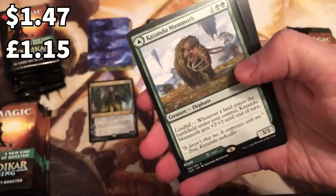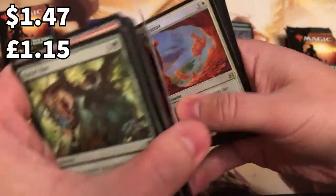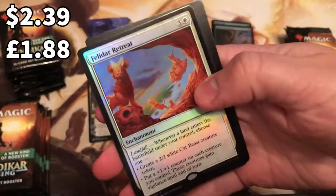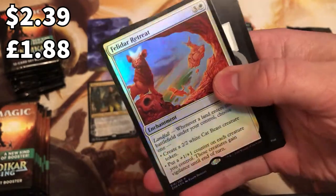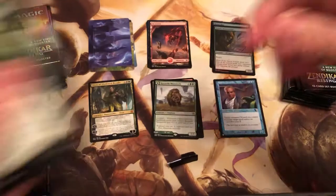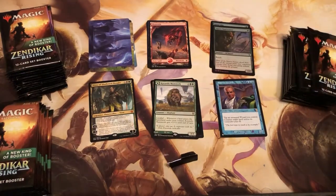There we go - prowling felidar - and the rare for this pack is the Kazandu Mammoth. We got it in the last pack too, but it's a really cool DFC card. And another rare - it's a foil rare, Felidar Retreat. Let's put them with the rares and move to the next one.